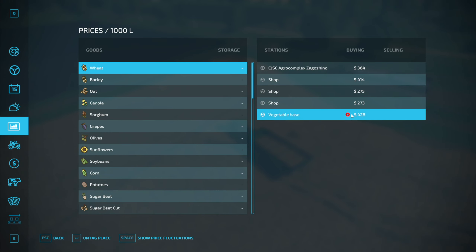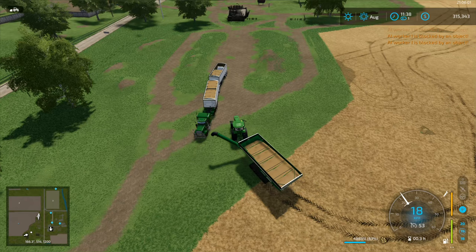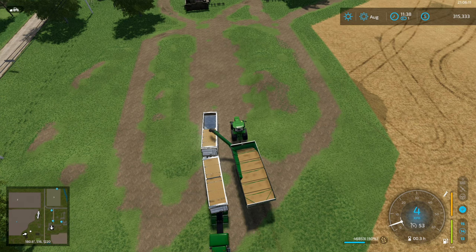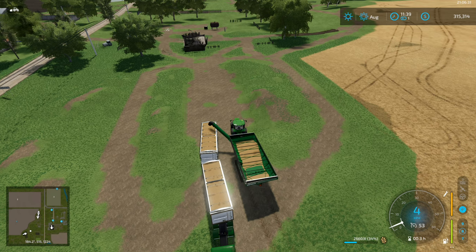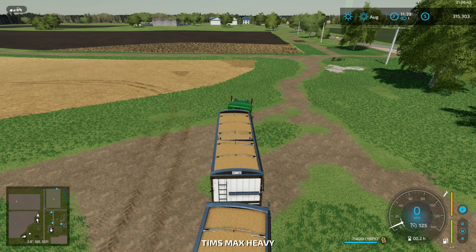One weird thing — I don't see any of the crops we placed earlier in the silo. But anyway, I'm gonna move everything to the same point in January and that's when we're gonna start selling — hopefully I'm not just looking at some weird graph. The vegetable base is already dropping its price. Since we're playing a one-day season, January is just around the corner. We're gonna hold on to all the wheat until January because we need all the extra money we can get — we're playing start from scratch mode and the economic difficulty is on hard.